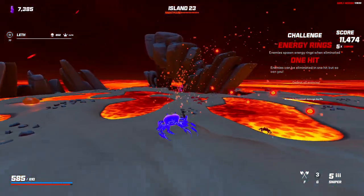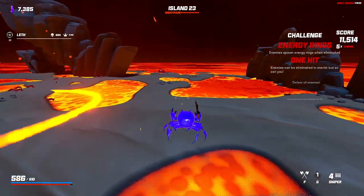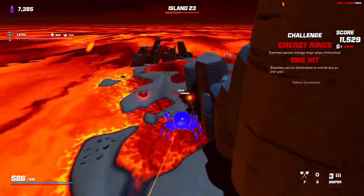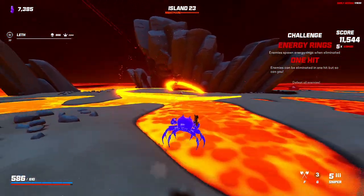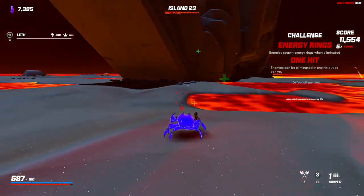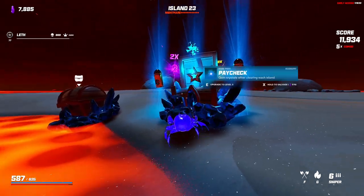Enemies also have energy rings. It looks like we just have like three crabs left — that'd be a problem. A couple crabs anyway — we should be fine. Challenge is over! Double random chest for that. A fire shot is pretty good though — 20% chance to burn enemies, it's not bad at all.